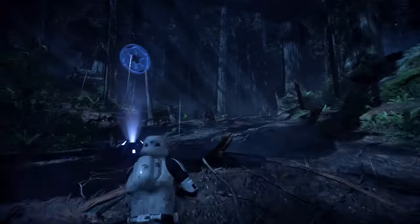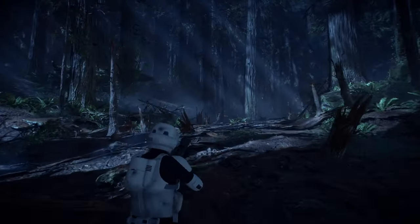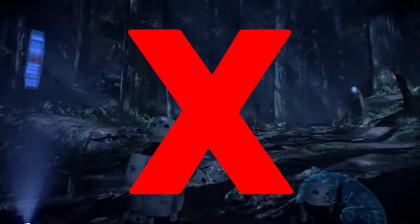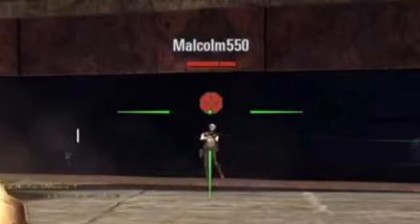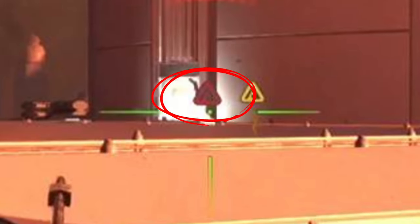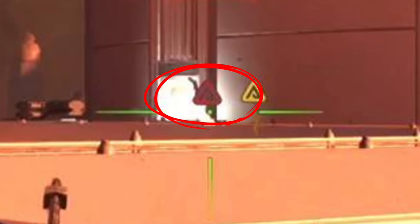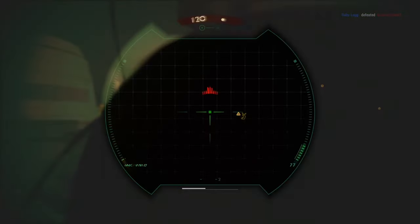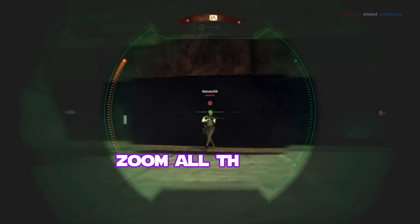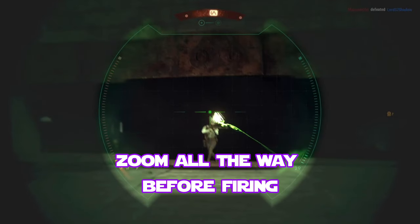It's important to note that quickscoping requires a special timing. Hyperactively spamming the zoom and shoot buttons will not help you at all. The first step of quickscoping is to point your crosshair at the enemy. If you see their class icon pop up, it means your aim is good and the auto-assist will be able to lock onto your target. But in order for the auto-assist to fully lock on, you must make sure to zoom all the way before firing.